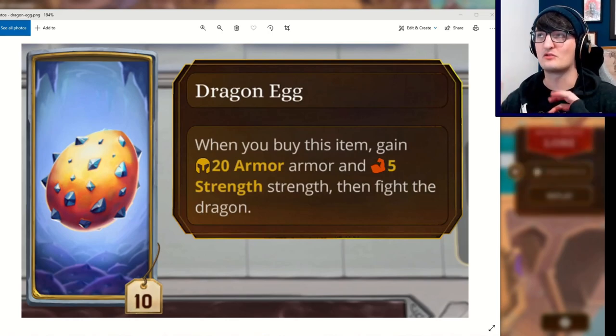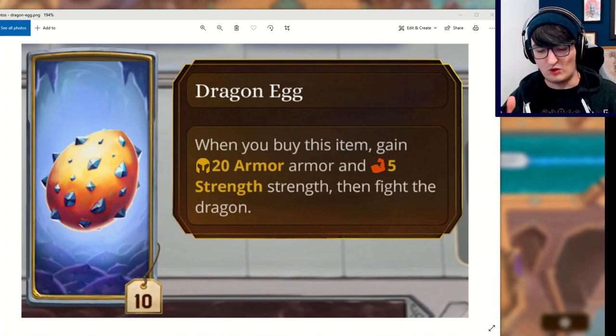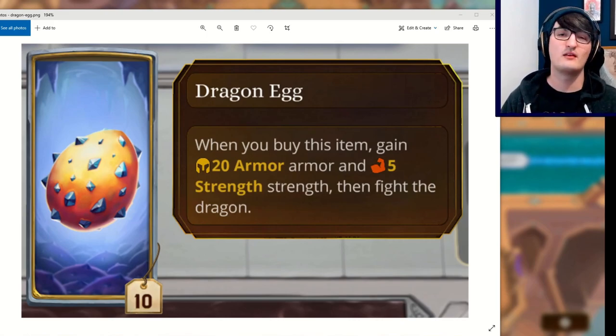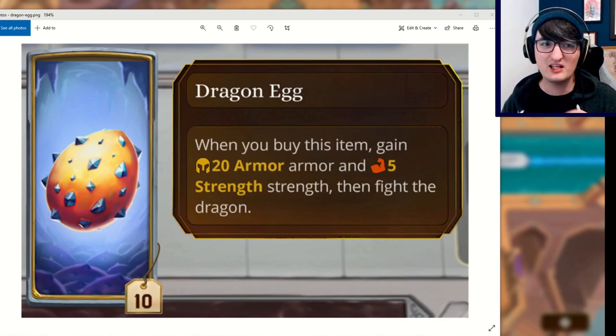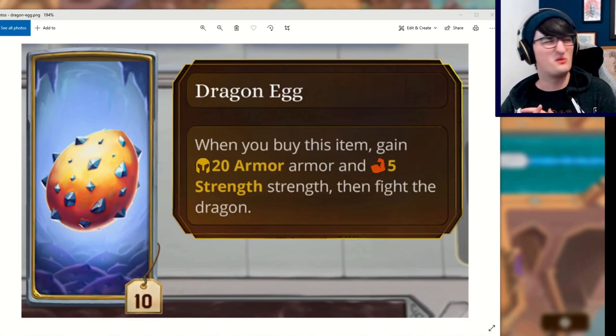20 armour and 5 strength — these are both hero stats. If you don't know what hero stats are, I have a hero stats guide, go check it out. Armour is what your permanent shielding is called, so when you have 20 armour and you start a fight, you start the fight with 20 shields, and that happens every single fight. With 5 strength, it'll buff up your weapon damage. But then you have to fight the dragon, and we're not entirely sure if the dragon is going to be dropping anything.